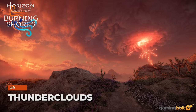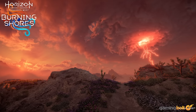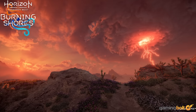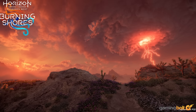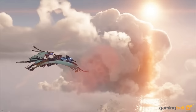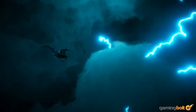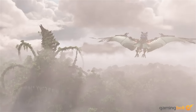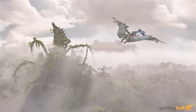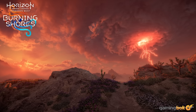Thunderclouds: Like the volcanic archipelago, there is danger lurking in the skies. Schneider didn't want to spoil anything, but said, 'We hope you aren't afraid of a little lightning.' It sounds innocuous enough, but there may be something there. The clip of the Water Wing teases this with a massive thundercloud looming in the distance as Aloy flies. There are so many possibilities — from thunder knocking her off a flying mount as she scrambles to get back on, to storm birds potentially patrolling the skies, ready to ruin your day. We'll have to wait and see, but it's still exciting.